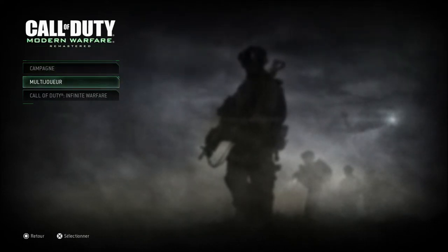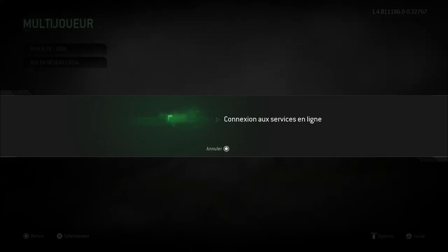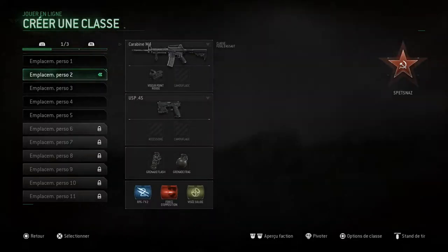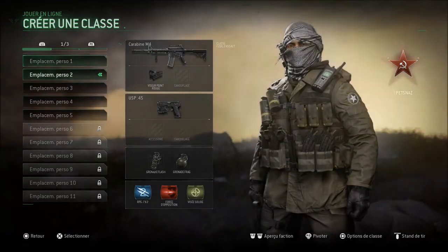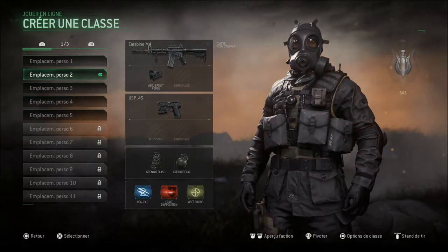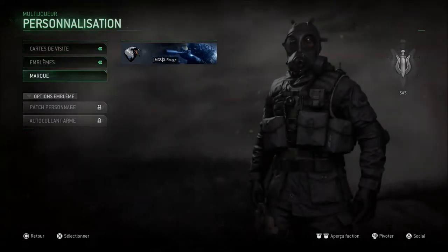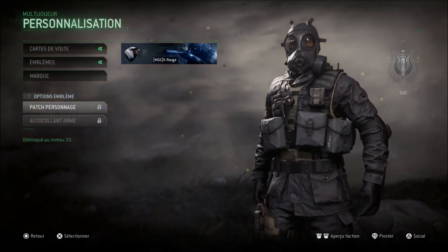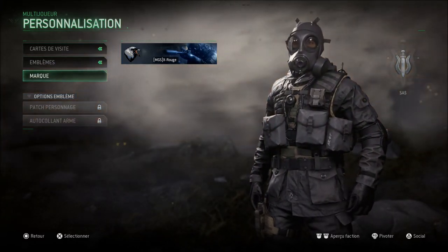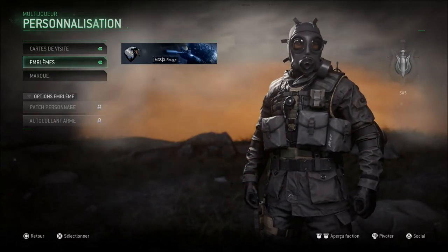On va s'attarder sur le multijoueur. Et croyez-moi, quel plaisir de pouvoir rejouer ! Toutes les armes sont à nouveau présentes. Le voice-over de la manette PlayStation 4 est utilisé pour les petites interactions, les switches de mode ou autre. Vous pouvez toujours créer votre classe — 5 classes perso que vous pouvez changer comme bon vous semble. Une personnalisation des personnages en fonction du camp est disponible dans la section personnalisation. On le réclamait déjà en 2007 avec la classe des PNJ du SAS.